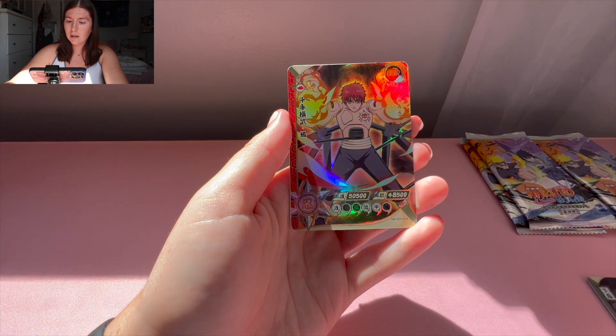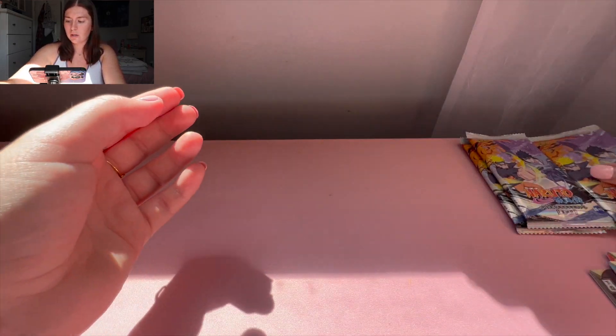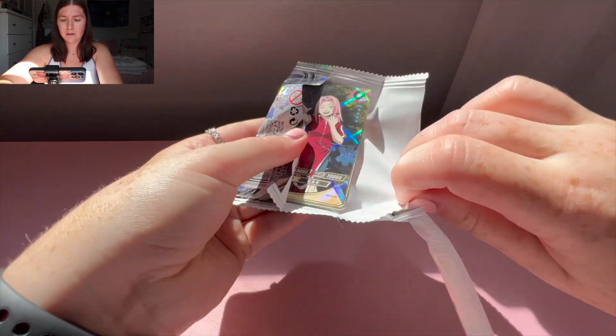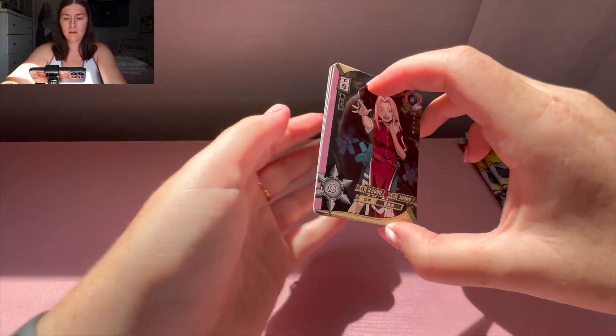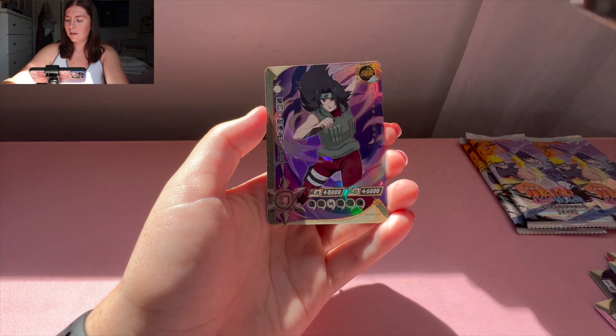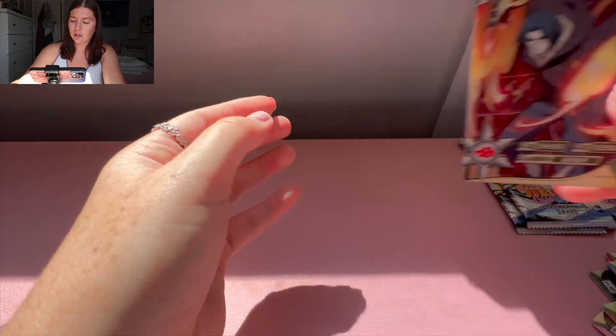Naruto, SR Lee, SSR Sasori, and another Choji. Let's go — look at this beautiful Sakura! We got this Sakura, another Choji, Naruto, Kurenai SSR, and Itachi HR.